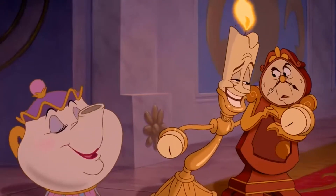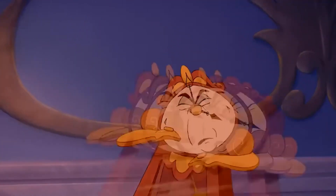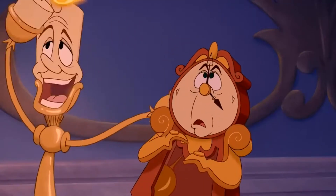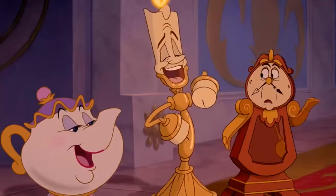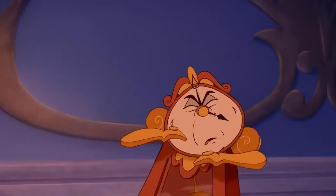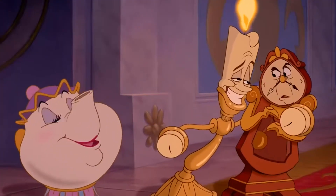The first skill I have is Lumiere kind of winding up Cogsworth's hands on the clock face, and then it goes off like an alarm. I think this would probably give a defense down — some sort of bad stat to the enemy team, I would imagine.